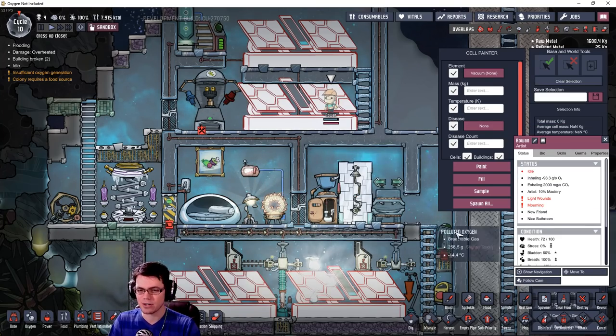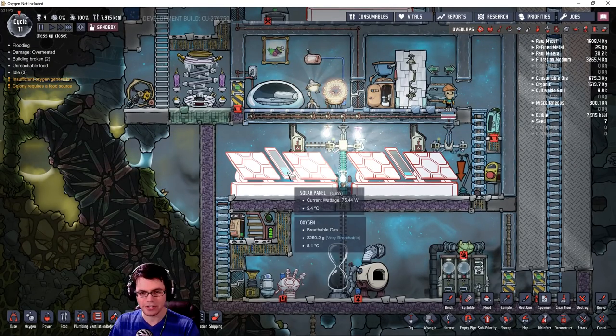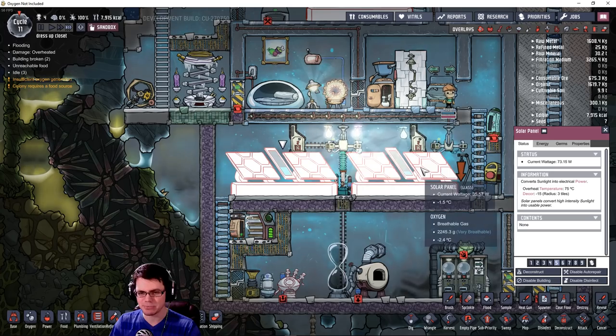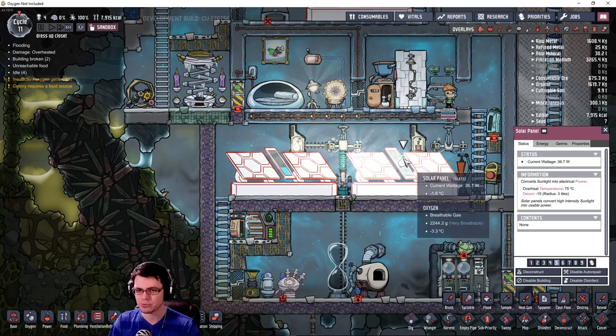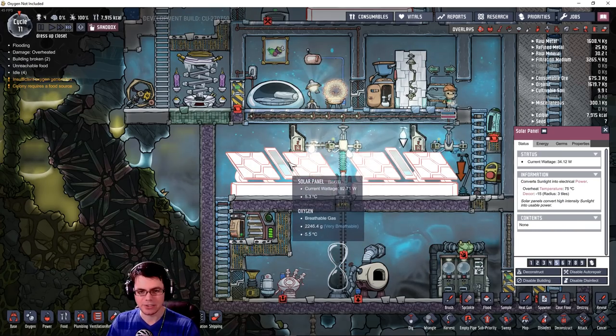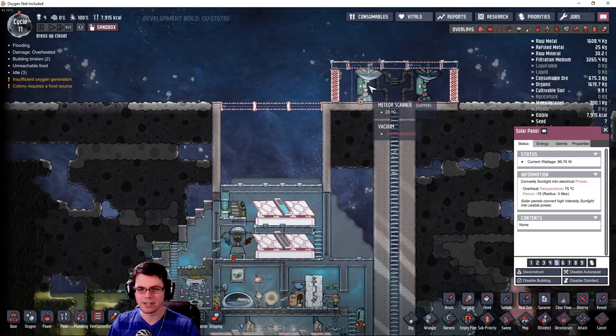Not a lot of light is making its way through and it's kind of the end of the cycle. Now that the day has started again, the one on the left is at 75 watts and increasing, but the one on the right is quite a bit lower — it's just working off of shine bugs. So there's a difference. Look at it keep going up: 90 watts. Free energy. I love it.